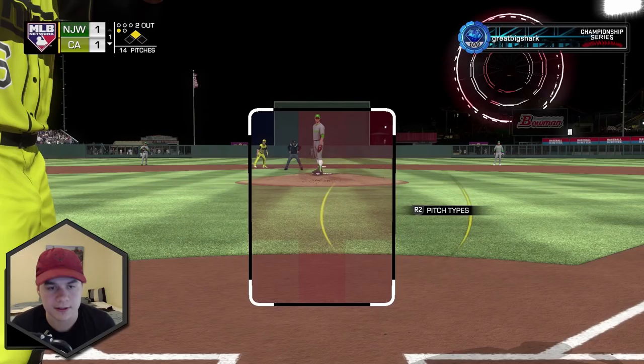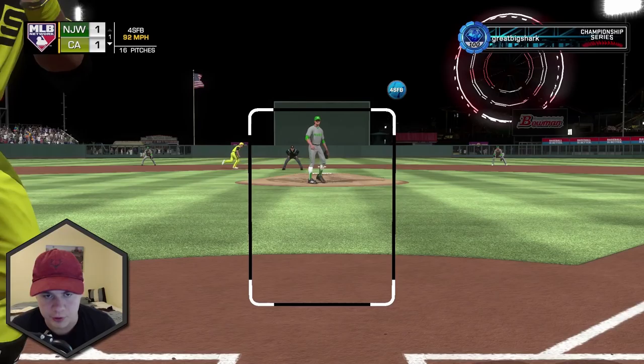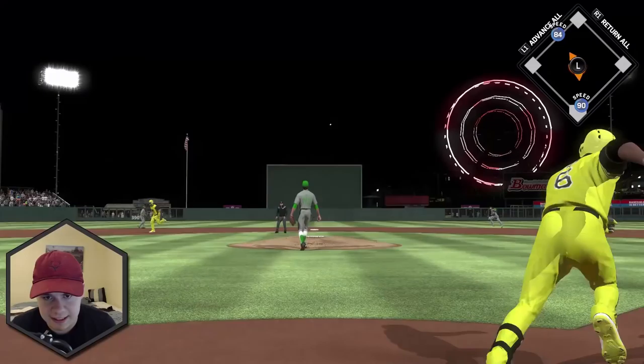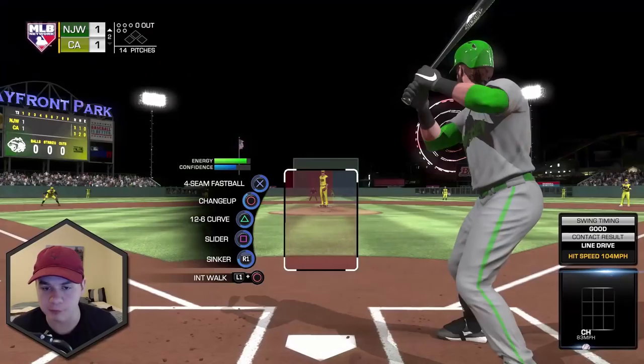Here is Lorenzo Cain's first at-bat. We are facing a righty, and remember the contact is 79 against righties — which isn't too bad, but we're not going to do anything crazy or hit a home run. I would like to see Lorenzo Cain get an RBI in his first ranked seasons at-bat. We're already in a hitter's count at 2-1. Mike Trout's on second, so just put a ball in the outfield and he's most likely going to score. That is a really good swing, but right to him. That's not even a bad at-bat — put a great swing on that ball, just won't get down.